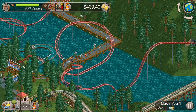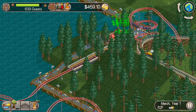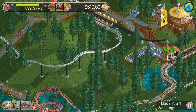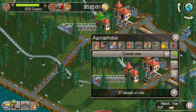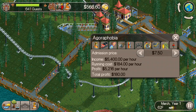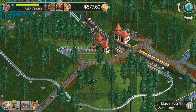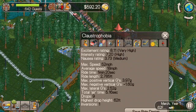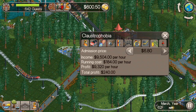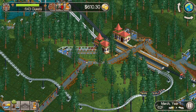So I just go through, check all the excitement ratings, and I adjust the price accordingly. Matching the price to the excitement ratings. Some really good roller coasters here — Claustrophobia has an 8.11 excitement rating, that's an awesome roller coaster already.